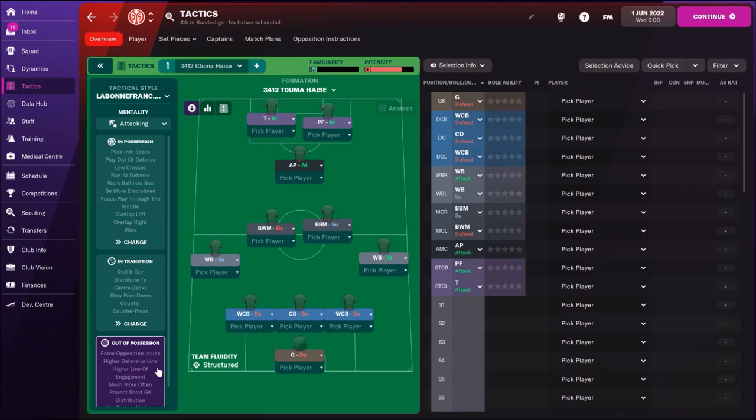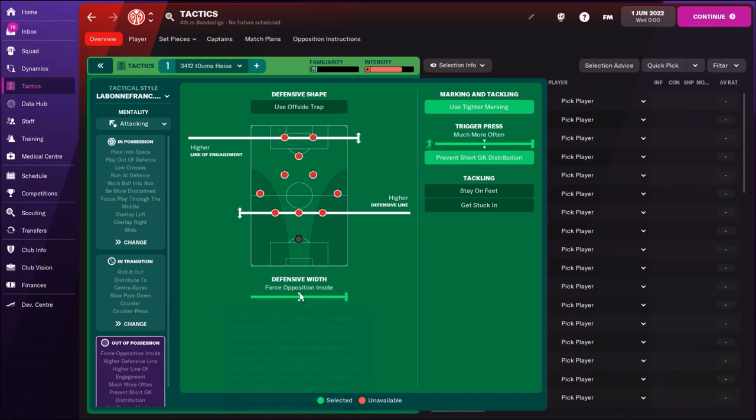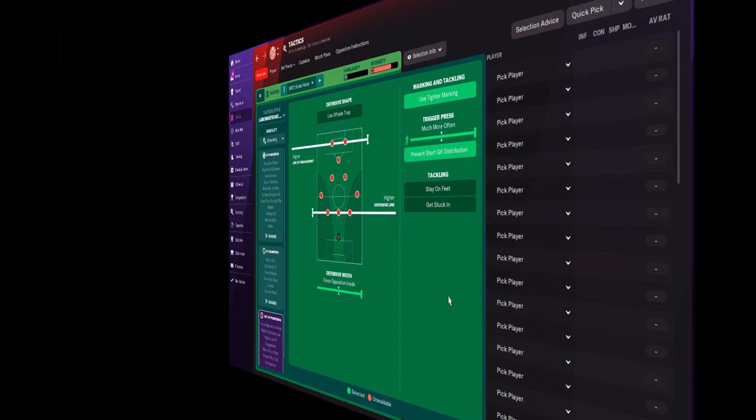Out of possession: high defensive line, high line of engagement, force opposition inside, prevent equipment distribution, and use tighter marking.